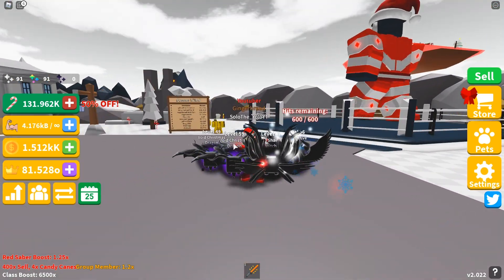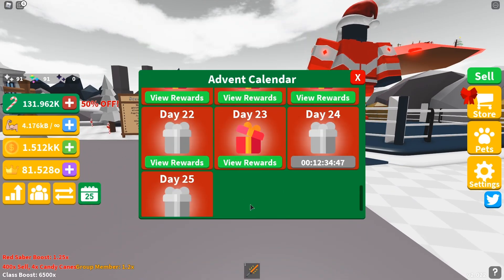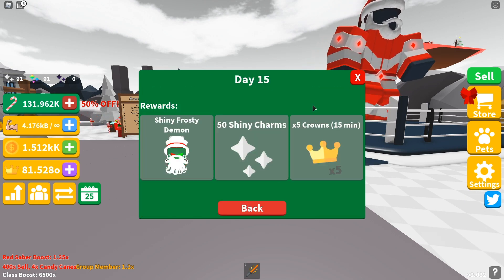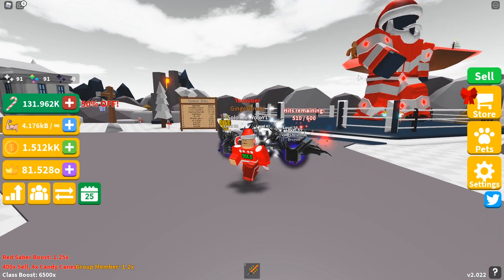The first method is in the advent calendar. Sometimes you get a times five crowns multiplier — for example, Day 15 is times five crowns. You can wait for that day and then use the strategy I'm about to show you.